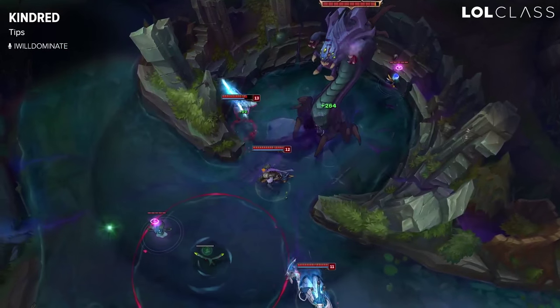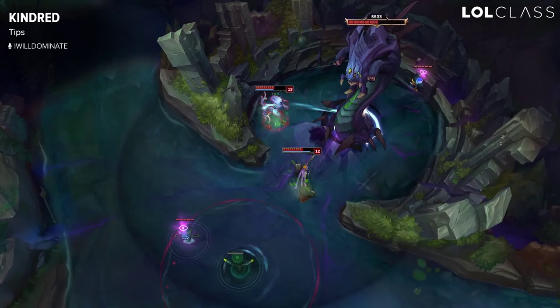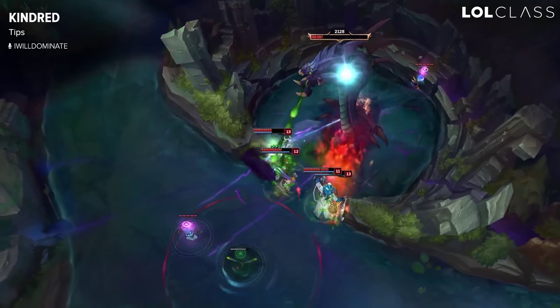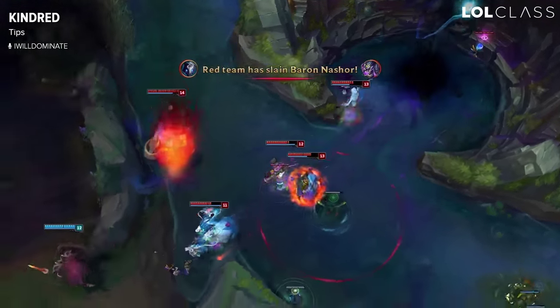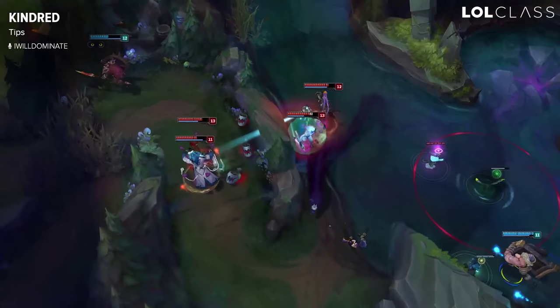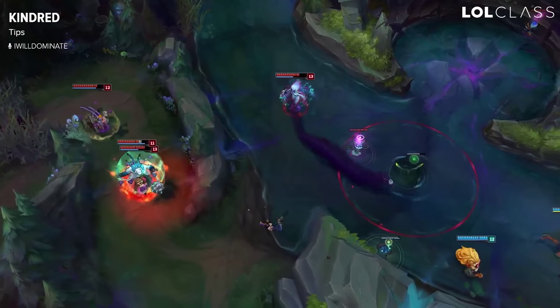Another good tip: once you have five or more stacks on your passive you're able to do Baron extremely fast, so that allows you to do it with a tank champion or something like Yasuo that can win while doing Baron. The fact that you do objectives so quickly is just something to take note of once you have stacks on your Kindred passive, just because of the current damage output.